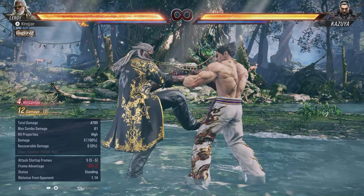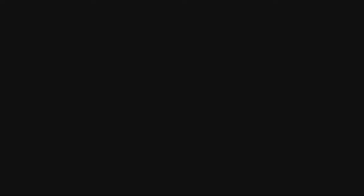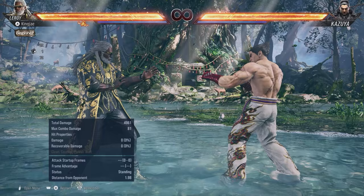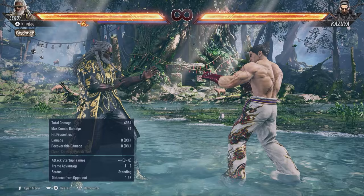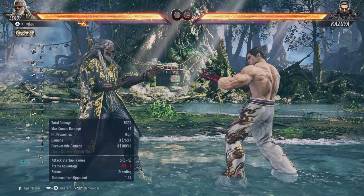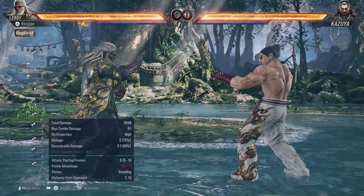The new addition is 1+2-1+2-1 from hermit, which is a heat engager starting at 14 frames that you can hit confirm. You just need to press 1 to confirm. You can throw it out and see what happens. The problem is that when they're blocking it does no chip damage outside of heat, but in heat it does chip — though it takes quite a bit of your heat buff.